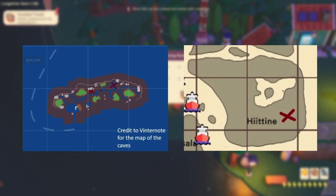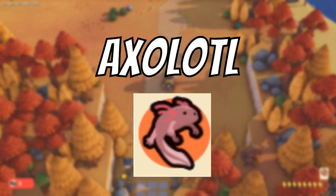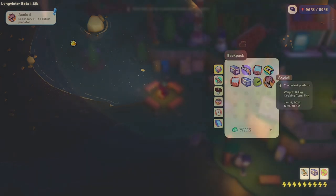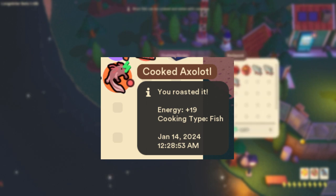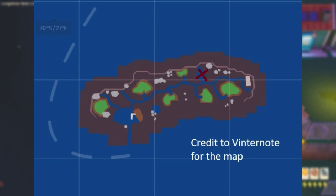Credit to Vintonote, the website, for the map being used. The last fish is the axolotl. The axolotl is a water-based pink salamander. When cooked at a cooking station it becomes a food that can provide the player with around 19 energy. The axolotl can only be caught at one place on the map, and that's the pond in Rapporo's cave. It has a very low chance of being caught and I've marked the location on this map for you. Credit to Vintonote for the map.